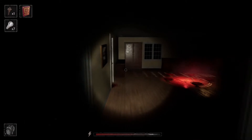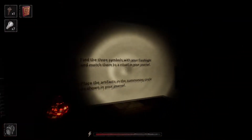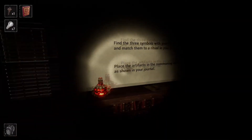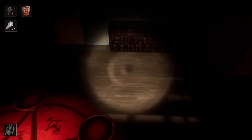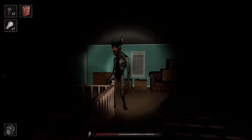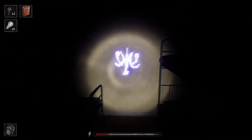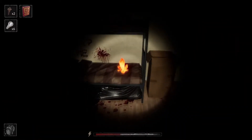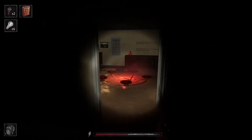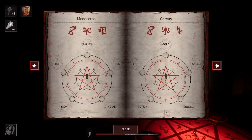There he is. Oh, and there's the summoning circle. Find the three symbols with your flashlight and match them to the ritual in your journal. Place the artifacts in the summoning circle. Got it. Oh, I found it — it's like a ram-looking symbol in this room over here. So we got... oh, what's that? Crystal. So it's a corvus. A corvus? Yeah, that's right. So we need gold, egg, skull, potion, crystal.